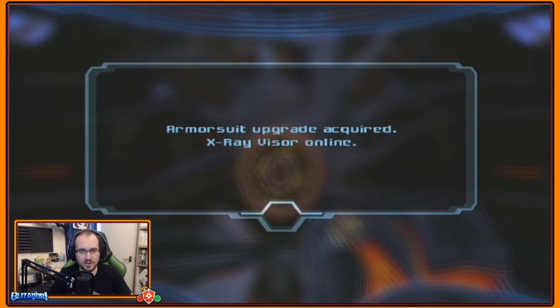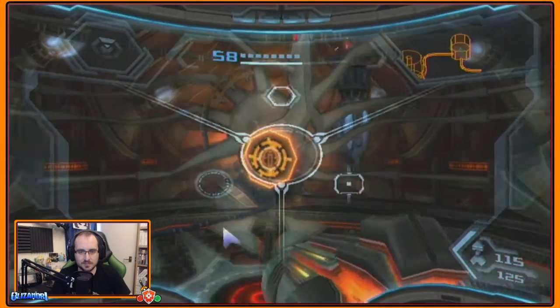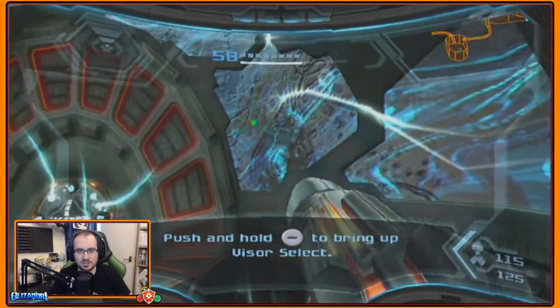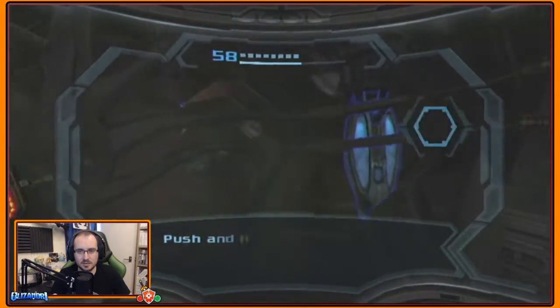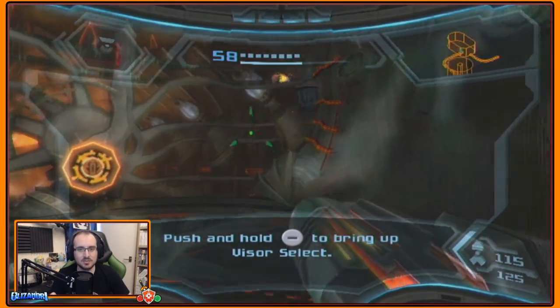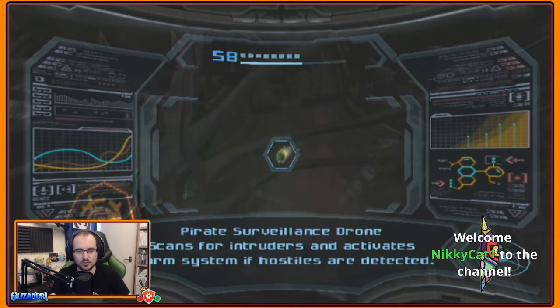X-ray visor online! Not quite sure why she looked at me, but still. Use the X-ray visor to see through Phazon. We see through Phazon now — we are all X-ray! So we can literally push to see through that. And we know we need to use the visor to use that — let's scan this in the meantime. Tank contains raw Phazon — substance is highly volatile and will explode if disrupted. That was not explode-y enough. Pirate surveillance drone scans for intruders and activates alarm systems when hostiles are detected.